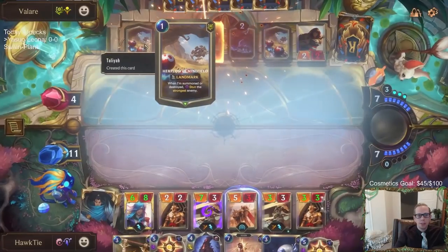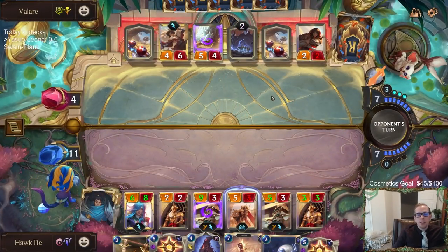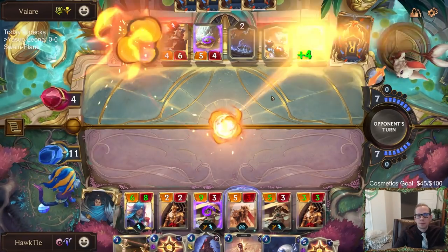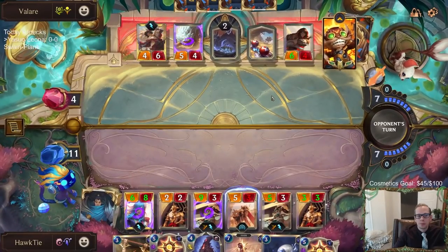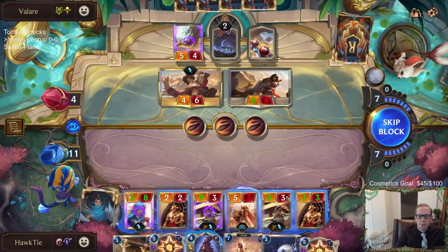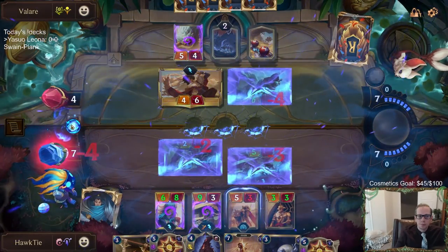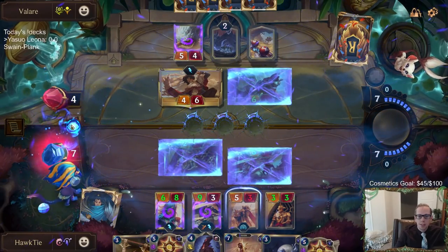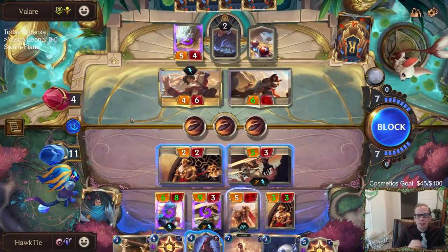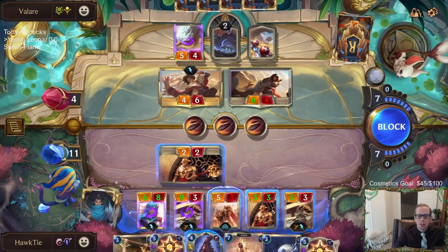They had all three Hexplosive Minefields — or no, Talia created one, so technically two. The good thing is none of the eight-drops here now. I can just take four and go to seven. I could Homecoming and put Talia back in their hand, but that doesn't seem like a great idea. Could also just simply block here.